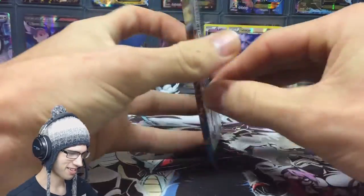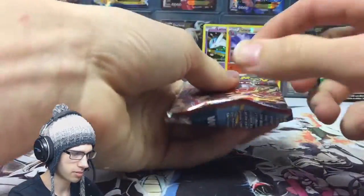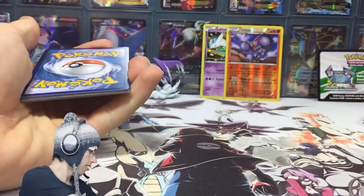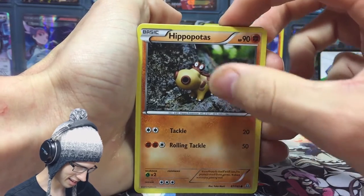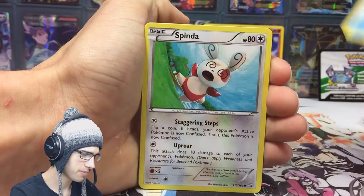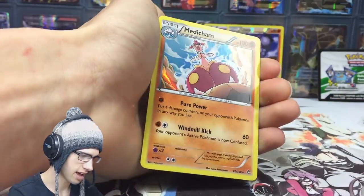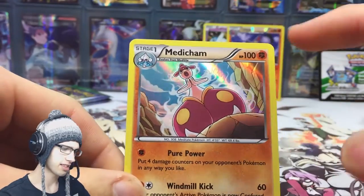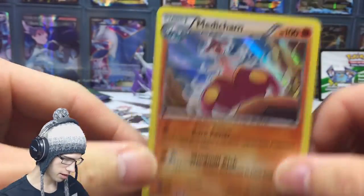Just a casual mediocre start to this collection box, but Primal Clash will pick things up for us hopefully. As long as this opening is not terribad I can't be too disappointed — as long as I get something. We got Hippopotas, Vileplume, Mudkip, Spinda, an Experience Share, a Shelly's Hoenn Arena, Aggron Spirit Link — wait — and a Metang holo. Primal Clash did find us something. Not the goods but it's not too bad. I think the Ancient Trait Metang from the set is more playable, but a holo is a holo at the end of the day.